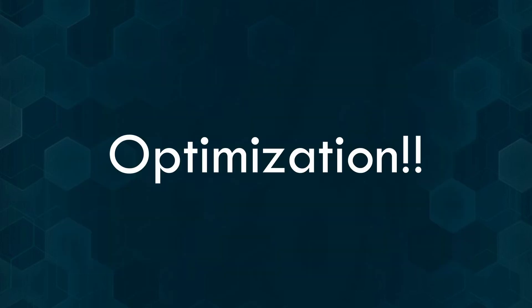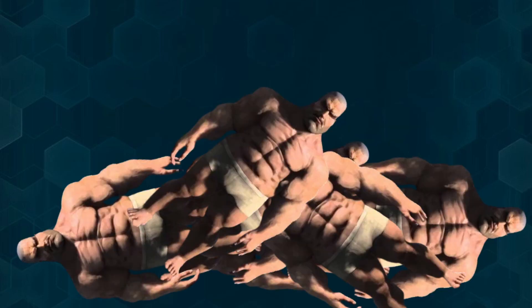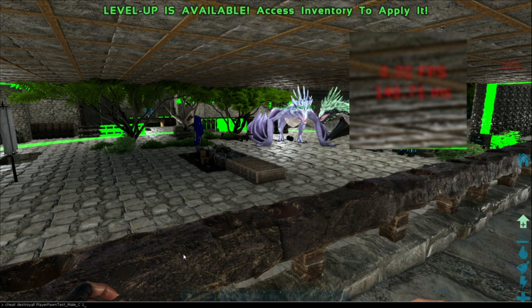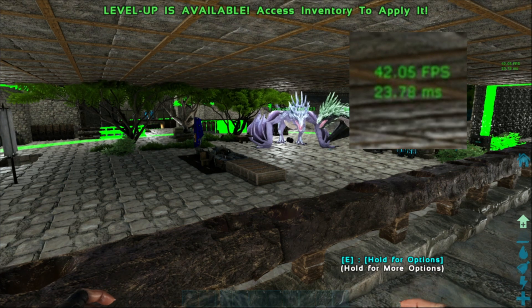I also received an optimization tip to make your single player game smoother, because it's not the big bases and creatures causing the issue, but the many player bodies lying around. To clear them out, simply pack all of your items into a vault or storage and then enter these commands. It will destroy every single player body, including your own, so make sure your stuff is safe beforehand. You can see what it did to my frame right here.